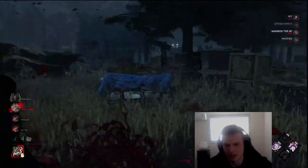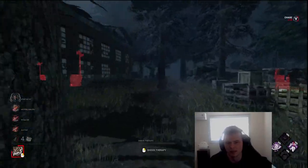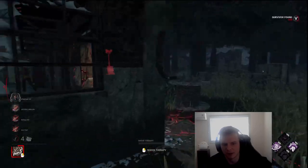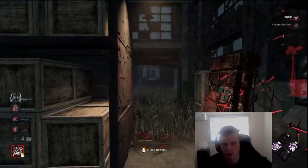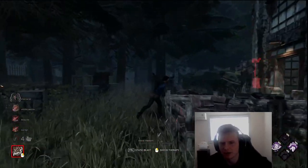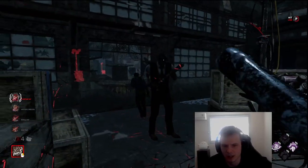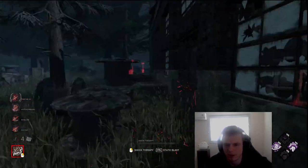There's an M1 on her back — no counterplay to that — instantly shutting it down. Now that tells me this guy is on death hook over here healing her. Oh, he's running — she's slow vaulting to save that Sprint Burst. Who do you think I'm going to chase: the one that just got saved or the one that's on death hook with four gens left? I take the one on death hook out of the game. He can't play that pallet — he'll make it but he can't play it. M1 in his back playing the window.